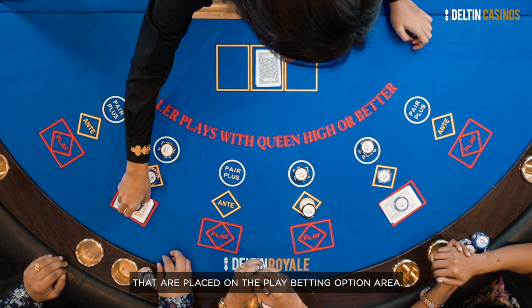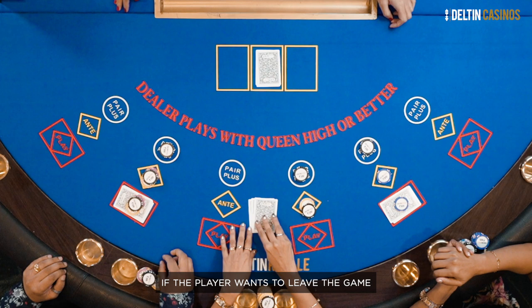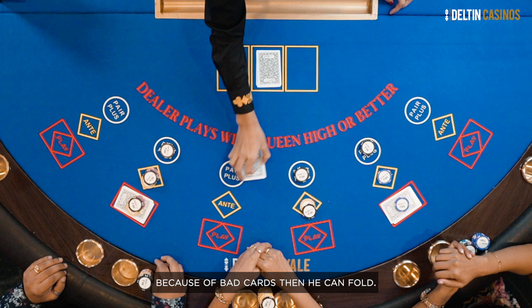If the player wants to leave the game because of bad cards, then he can fold. When a player folds, he will forfeit both the ante and the pair plus if he has bet on that option.